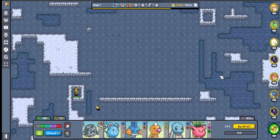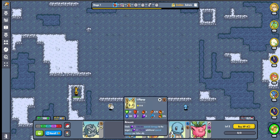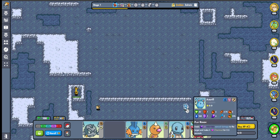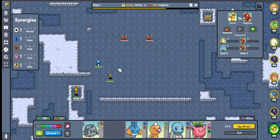Yo, what is up guys, Zoran here with another Pokémon Auto Chess video. We're gonna see what we can actually do. This is Baby Week — we're on the second day of that — but I will be honest, it's been rough trying to get Baby going. Even when you find everything you need, you can still lose.